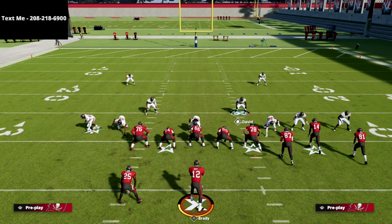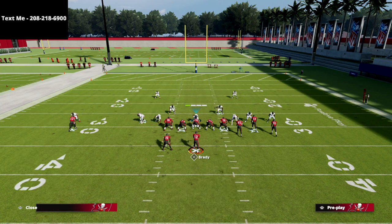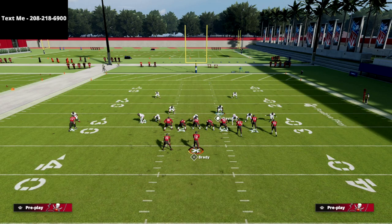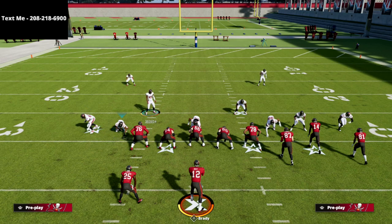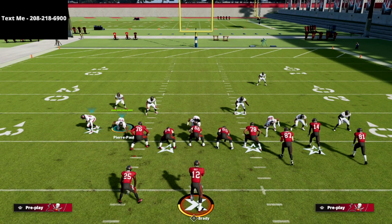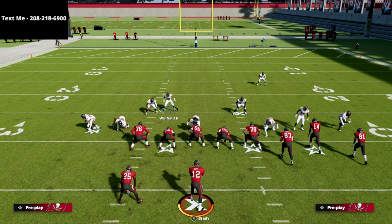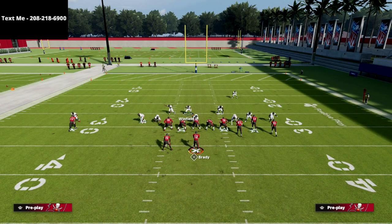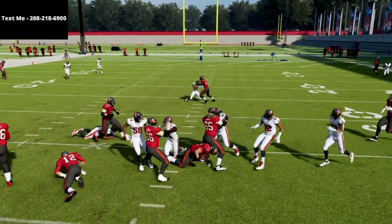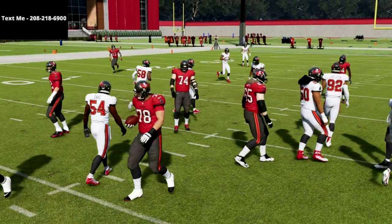This is really good as a bunch defense. What we can do is QB spy Vitavia and drop the guy on the right into a hard flat, giving us really good coverage on the bunch side. The biggest thing is just watching the running back — if he goes out on a route, go to him; if he doesn't, you have a lot of freedom with your user. I like to user this guy especially against gun bunch. As you can see, the running back blocked and we're completely screaming pressure sending only three people.